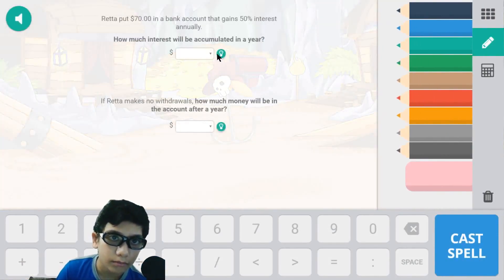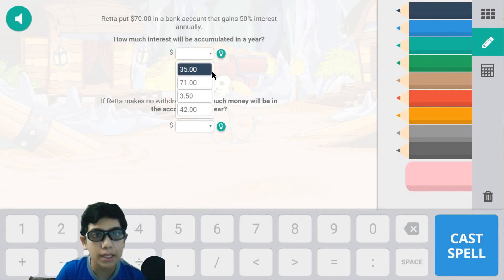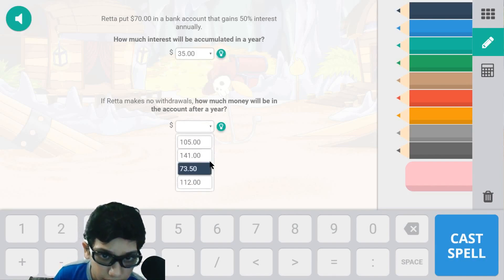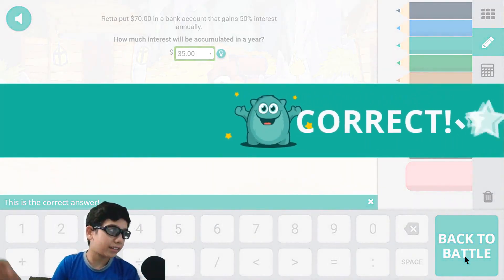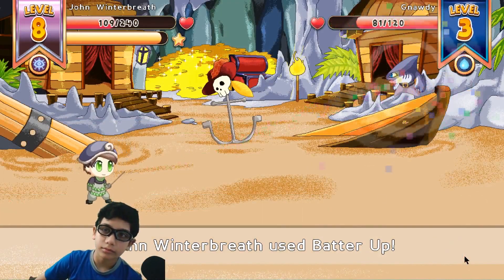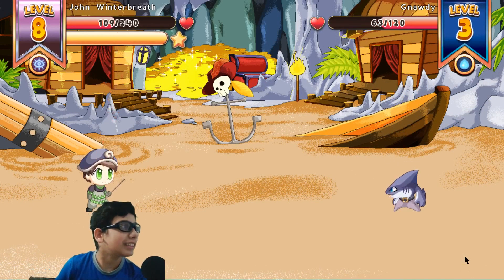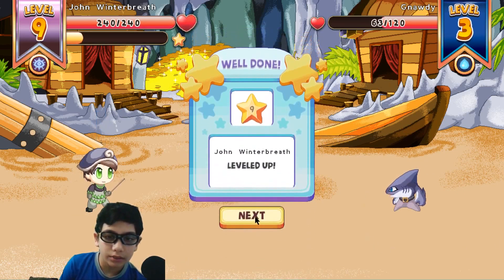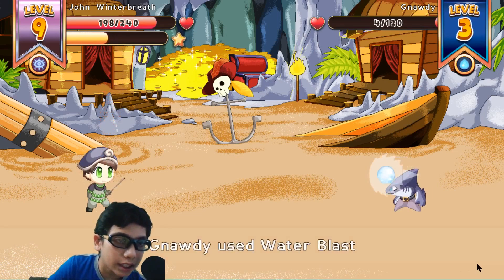So 50% interest — the answer to this will be 35 and this answer will be 105. And we're correct! Yahoo! We didn't even have to use the calculator. We will level up — I don't think we're gonna gain it. How do you like us now? Ha ha ha! How do you pets like us now?